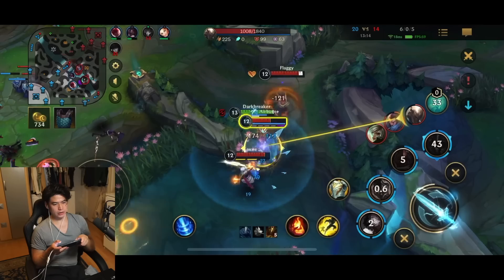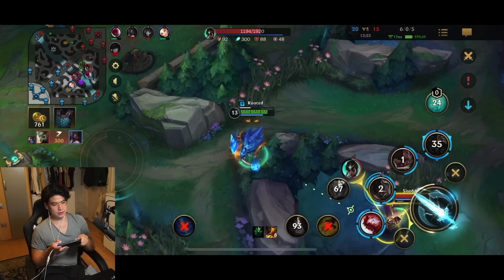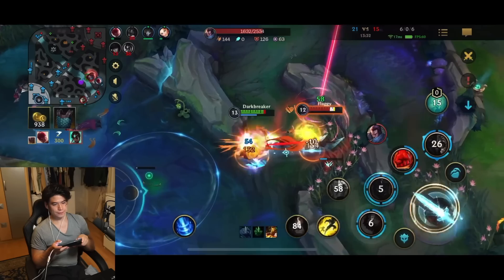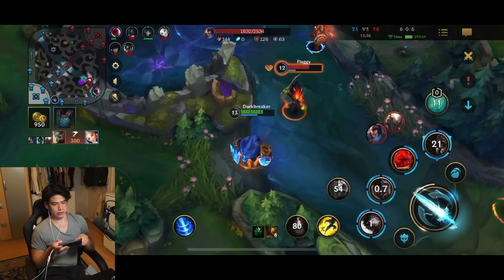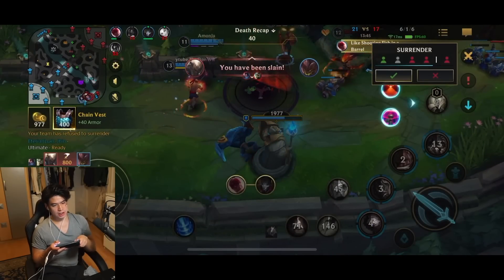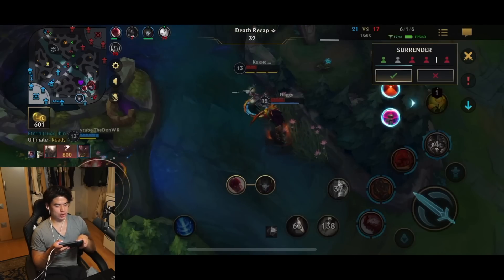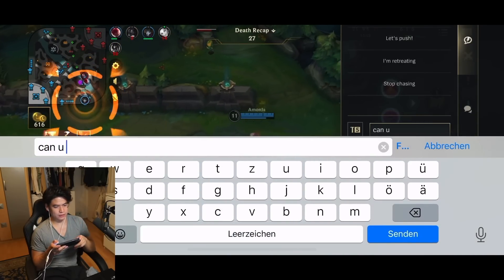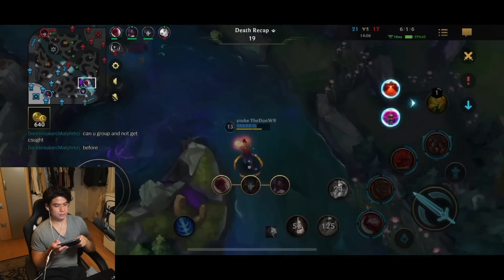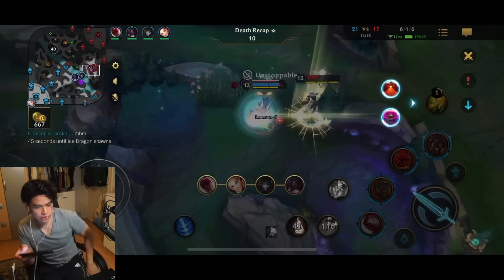We use ultimate onto that Pantheon — he's pretty low at this point. He's using ultimate, tragic. Karma dies. I wonder if we can fight this — oh, they're chasing me, trying to run away. I should have flashed out immediately. Here I should have flashed out earlier — they're gonna end up killing me. I thought I could tank a little bit more but it's my bad for not just flashing immediately. If I just flashed immediately, I would have just survived.